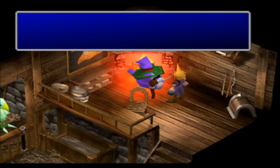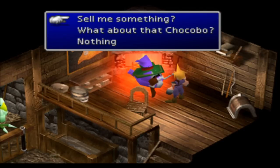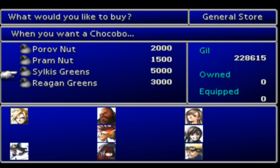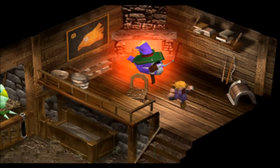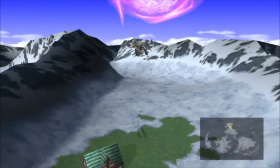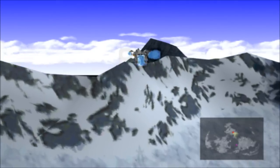Buy as many Sylkis Greens as possible — I got 41, which should be good enough for a while. If you need some quick money, just master an All Materia and sell it — you'll make 1.4 million gil. That's the fastest way to get money in this game.